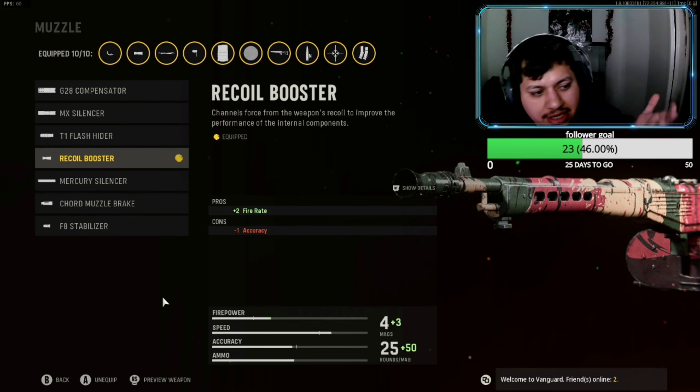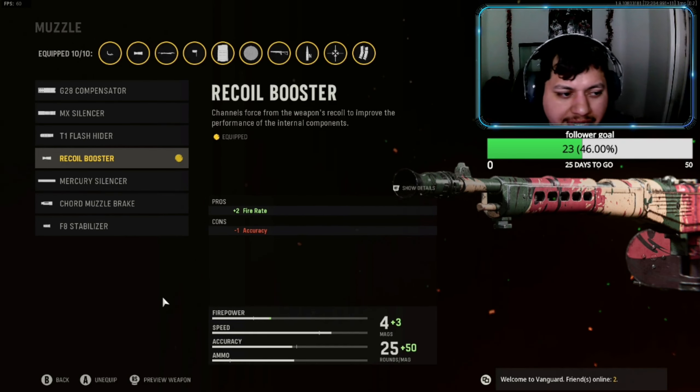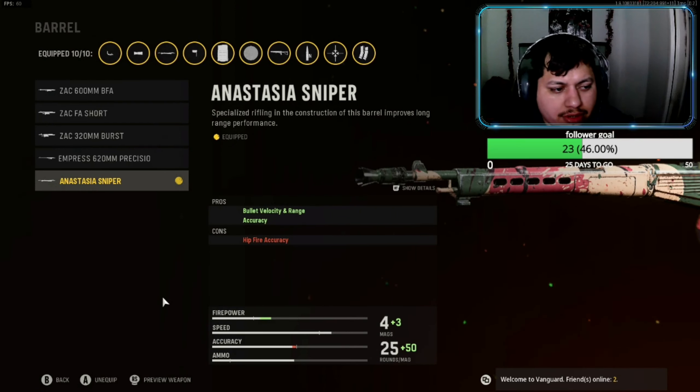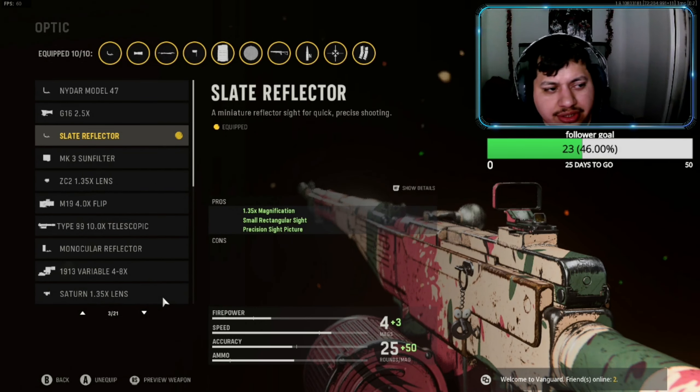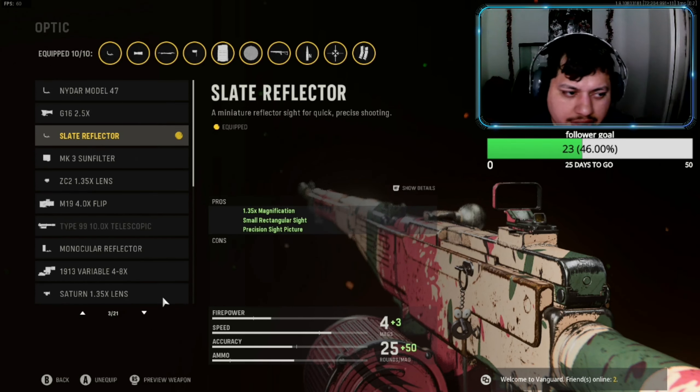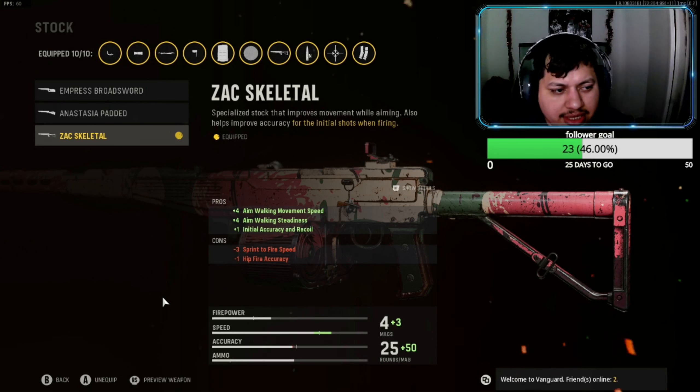I was rocking the FA Stabilizer before but I updated my class and put on the Recoil Booster — in my opinion it's just way better. For the barrel, I'm rocking the Anastasia Sniper — it gives you bullet velocity, range, and more accuracy. For the optic, I'm rocking the Slate Reflector — this is preference, you can rock whatever optic you want.